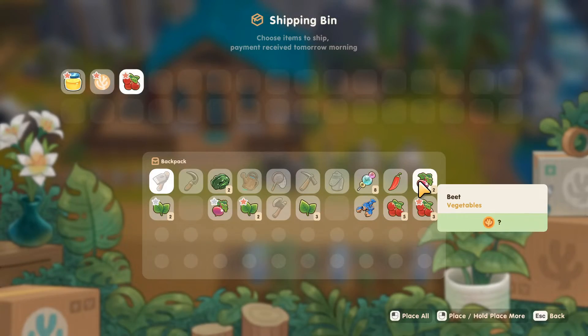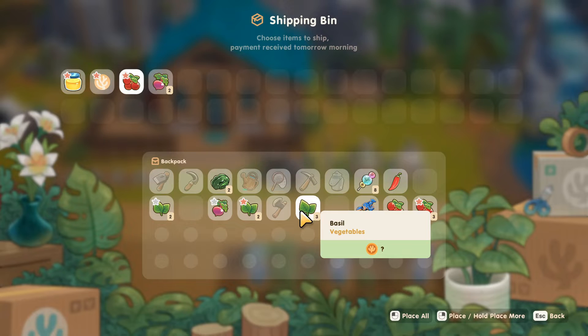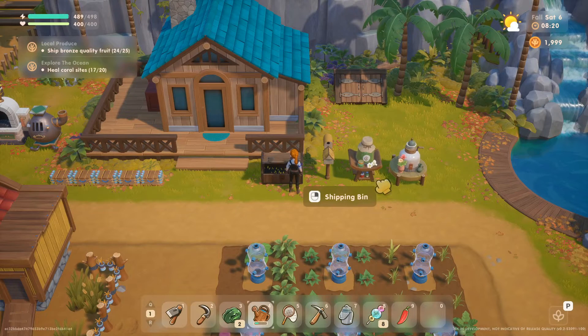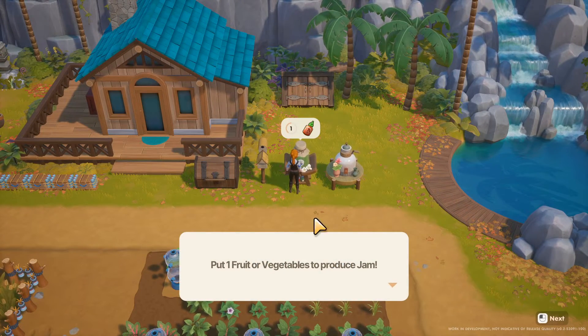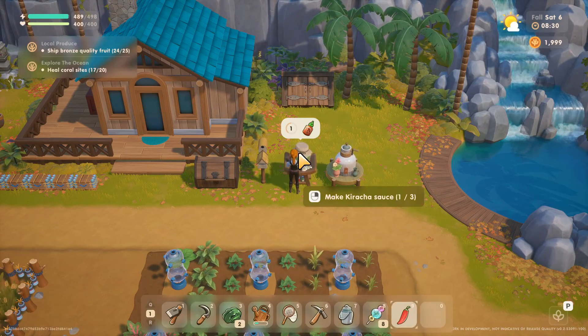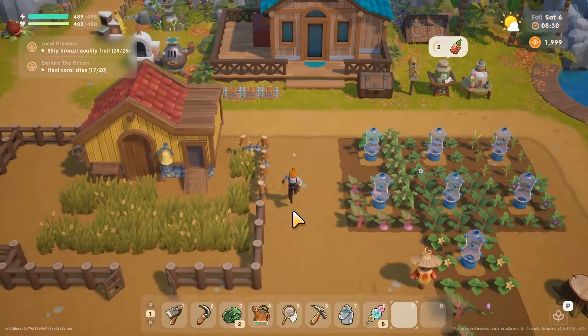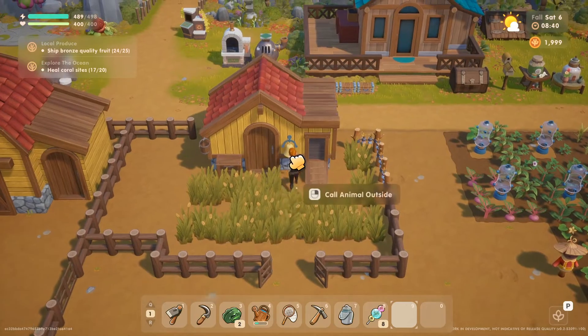I'll probably keep the cranberry, but we'll sell this stuff. That stuff can go in the mason jar. Now let's go check on our chicken and our other guy.